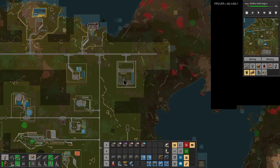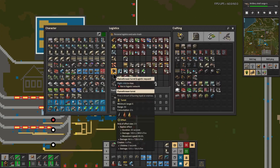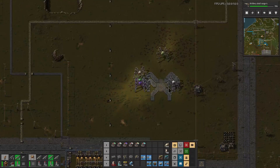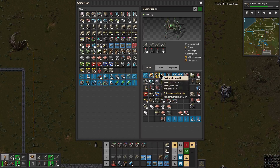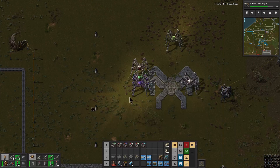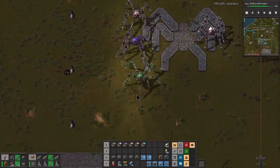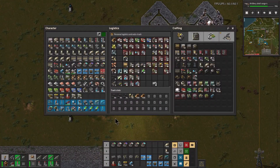We are here back at Forza right now resupplying. What we need here more than anything is beacons — I need to grab some beacons. I probably need to do some inventory shuffling.